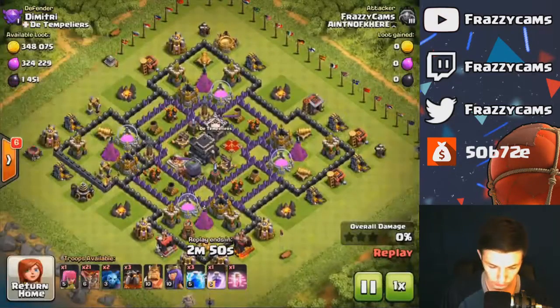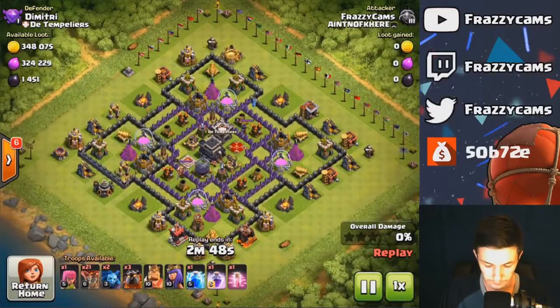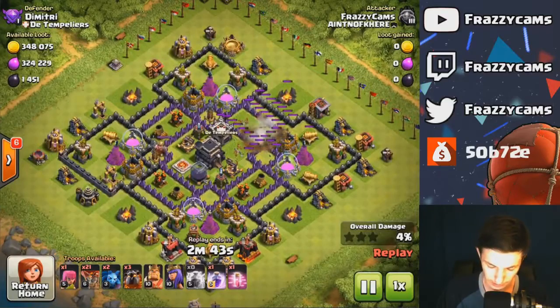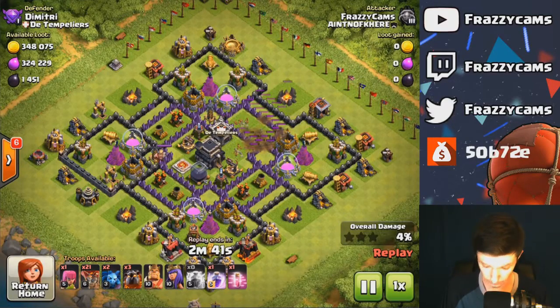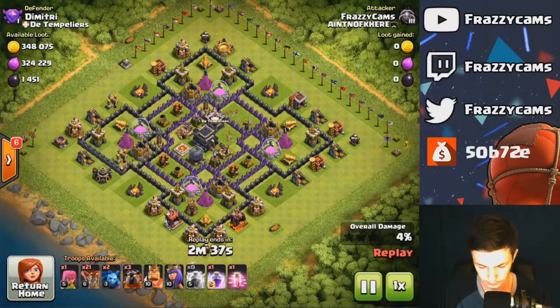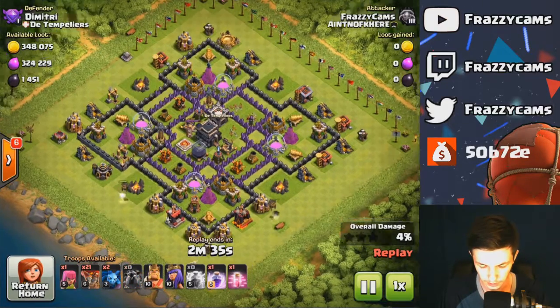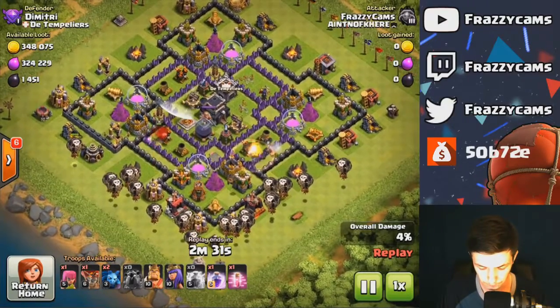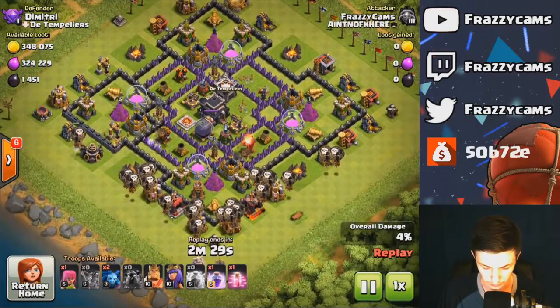I was going for gold mainly, so I found this base. I've not yet mastered this attack strategy — I can get 2 stars, high 2 stars, for the most part. Still kind of working on more upgraded TH10s and TH9s. I take out one air defense there. I knew I couldn't get another one with my heroes, so I save them and throw in my loons down there at the bottom.